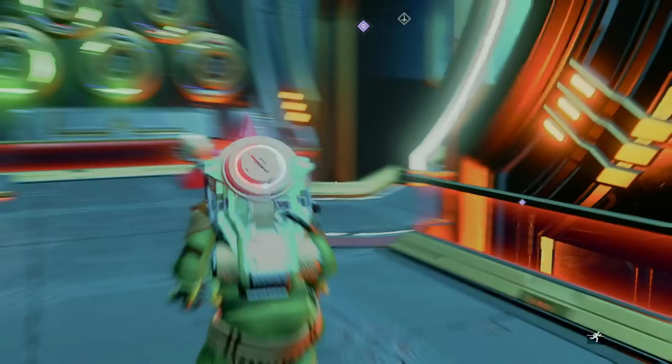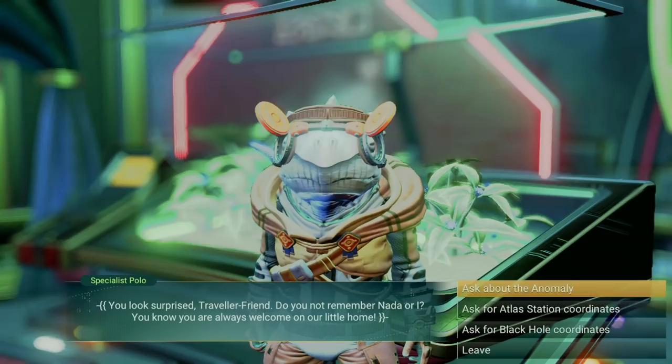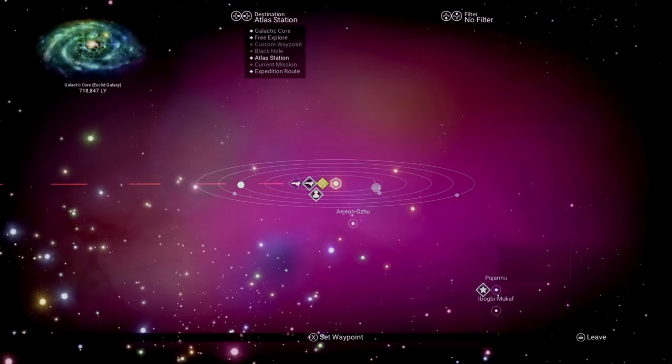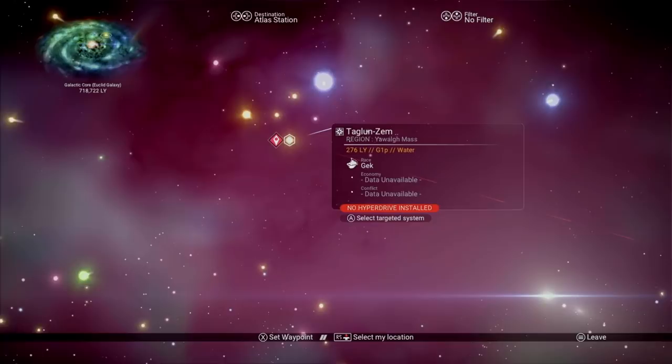With those out of the way, we get close to the end game. You'll notice that you need to visit the Atlas for one of your milestones within Phase 4. Simply talk to Polo on the anomaly and request coordinates to the Atlas. Once you hop back in your ship and pull up the galaxy map, you'll see a tiny Atlas symbol next to the system you need to travel to. Just enter and take back off again — there's nothing you really need to do other than simply discovering it. The milestone should pop up once you're inside.